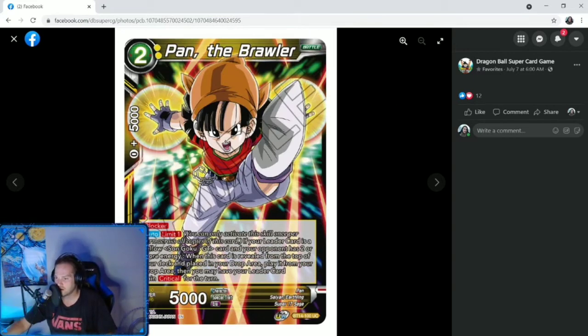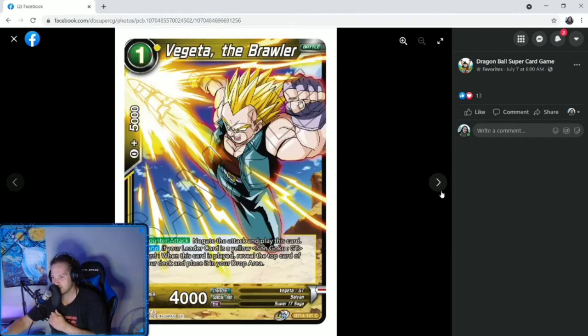Pan the Brawler — two cost, blocker. Auto limit one: if your leader card is a yellow Sun Goku GT card and your opponent has two or more energy, when this card is revealed from the top of your deck and placed in your drop area, play it from your drop area. Then you may have your leader card gain critical for the turn. So this gives the GT Goku leader critical for the turn. Then Vegeta the Brawler — one cost, yellow counter attack. Negate the attack and play this card. Auto: if your leader card is yellow Sun Goku GT, when this card is played, reveal the top card of your deck and place it in your drop area. Again we're getting more ways to reveal and place the top card of our deck in the drop area, which lets those cards play.